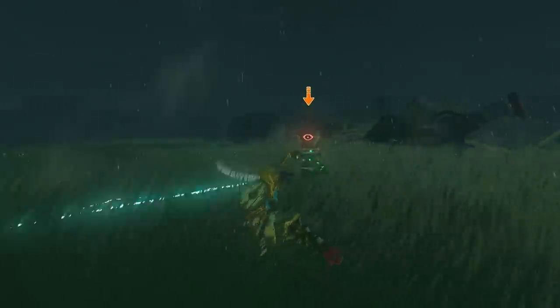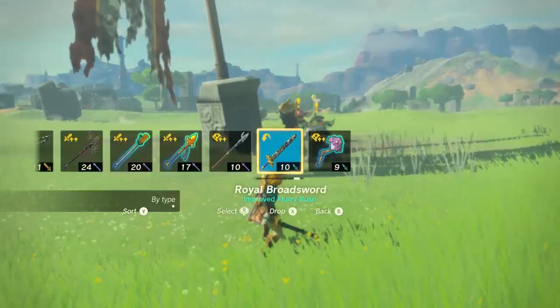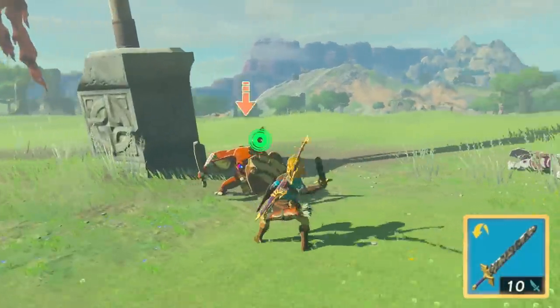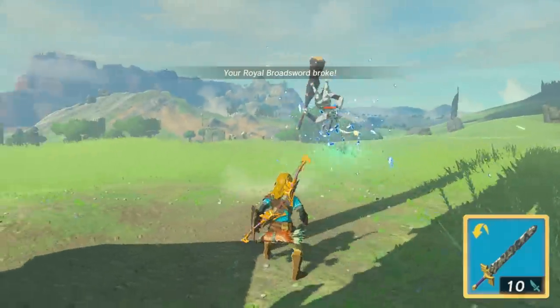Despite all the hidden stats in this game, you'd expect one of the few shown stats to be accurate — in this case the weapon damage. These numbers have always been clear since Breath of the Wild, where if you attack something with a 10 damage sword, you would deal exactly 10 damage to an enemy. And this specific example applies to both games, as one-handed weapons are true to what they say they are.